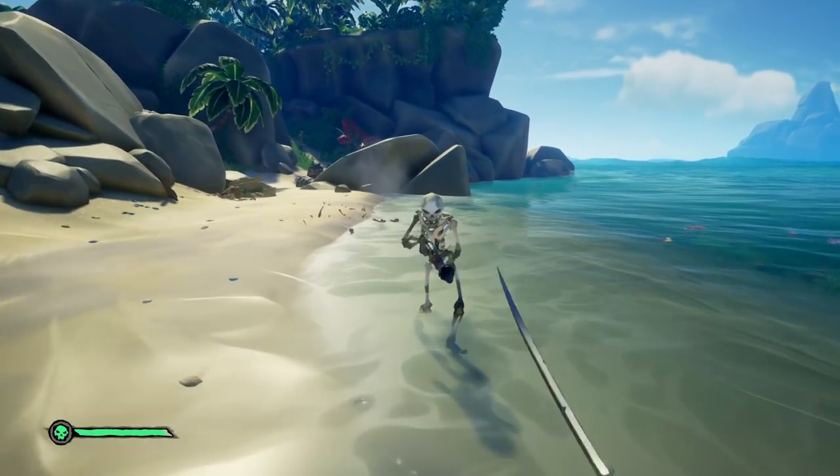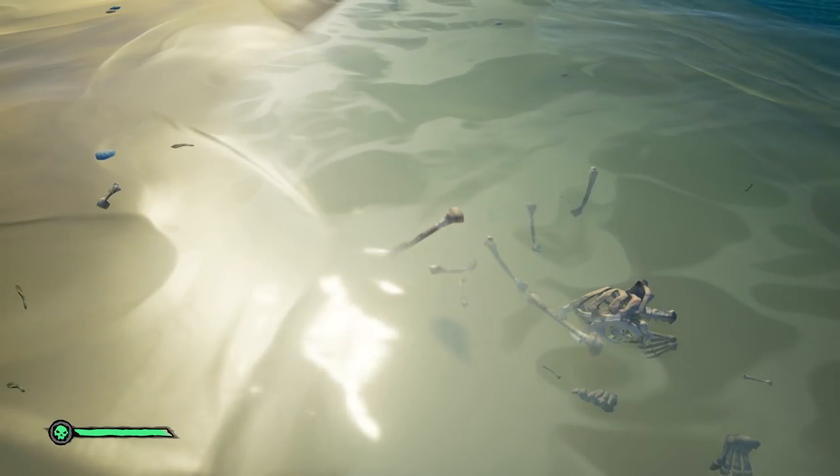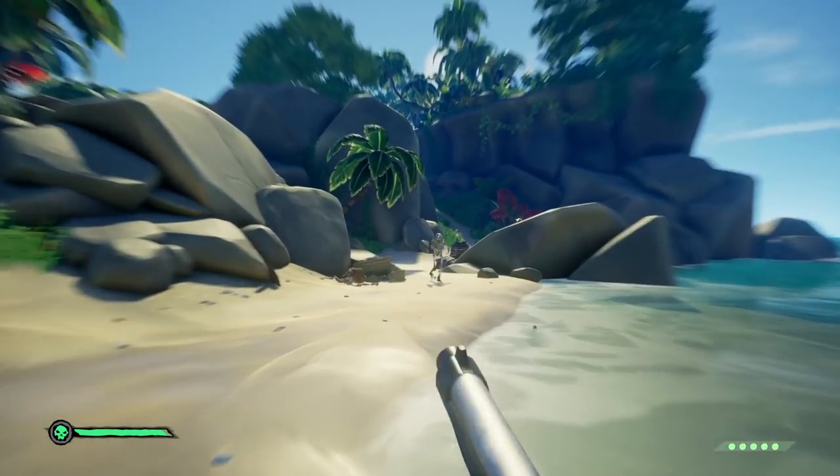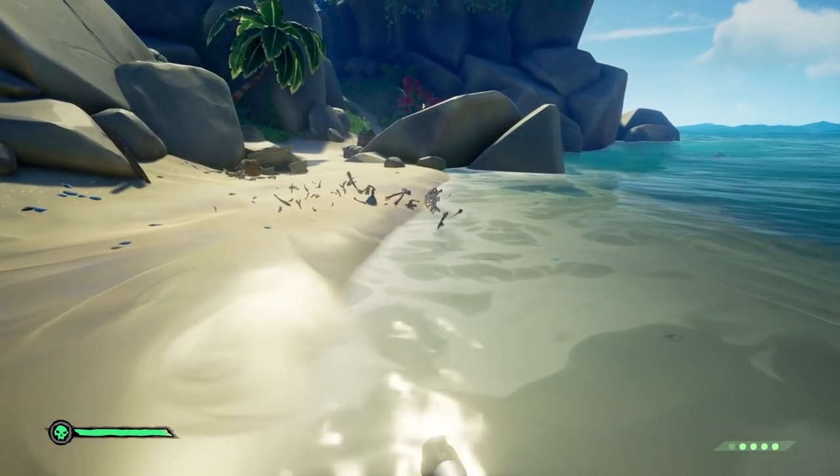When you kill a skeleton, they will now drop ammo pouches for you to pick up and refill your ammo. Ammo pouches will refill both weapons, so if you are double-gunning, you will get both of them instantly refilled.